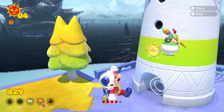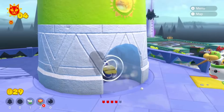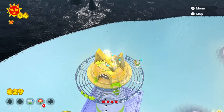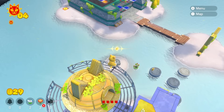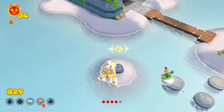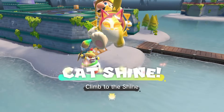What happens if I jump on Bowser Jr.? Nothing. Can I still fit in these clear pipes? Yeah, I can. If I ground pound up here, I think I get a cat bow — yes, I do! I might be able to snipe this cat shine. If I snipe this cat shine, you have to subscribe. Deal? Let's go snipe. Yes! Let's go! Now you have to subscribe.